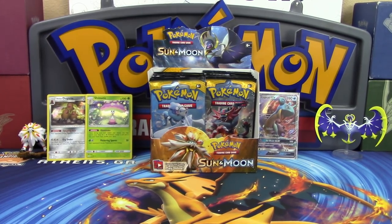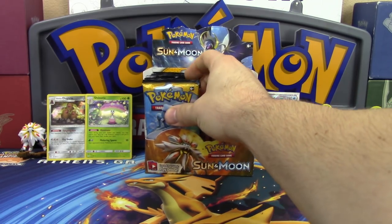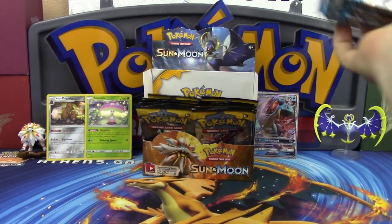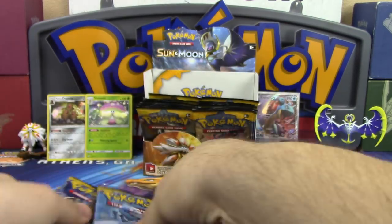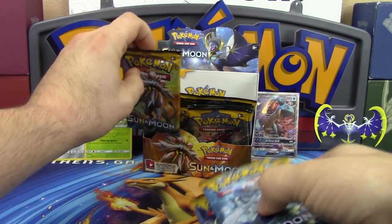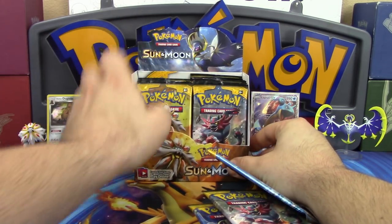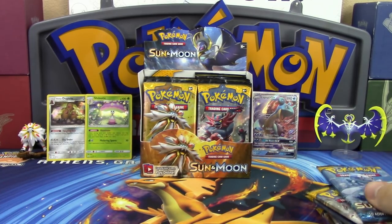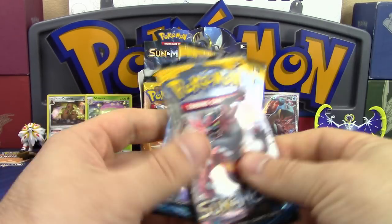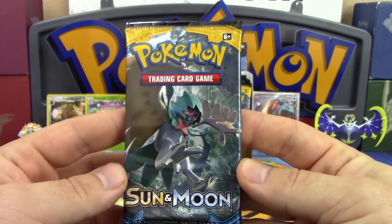Professor K takes the other front half of the box, grabs nine packs — three, six, nine — though he accidentally grabbed ten at first. He opens the Decidueye pack first because Rowlet is everything to him.